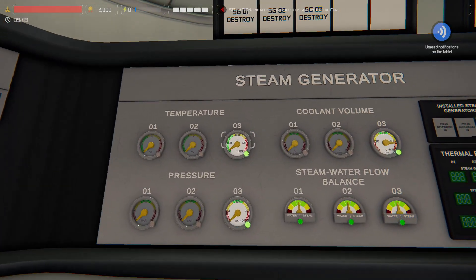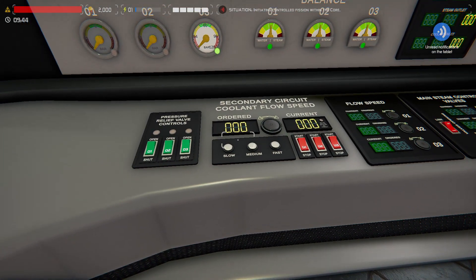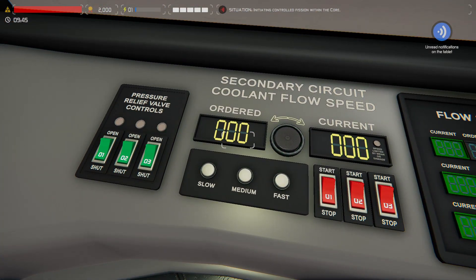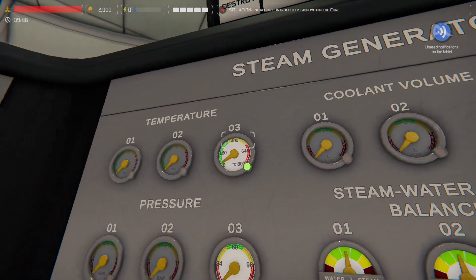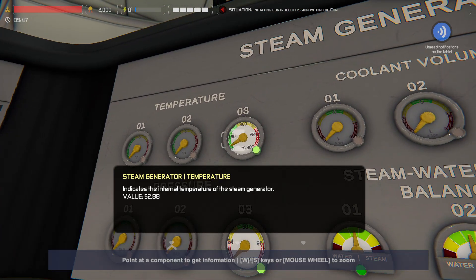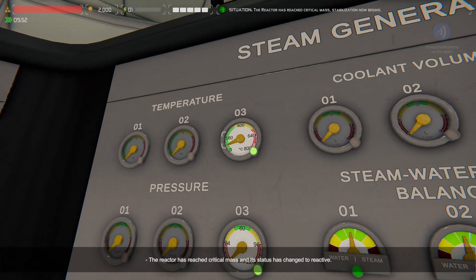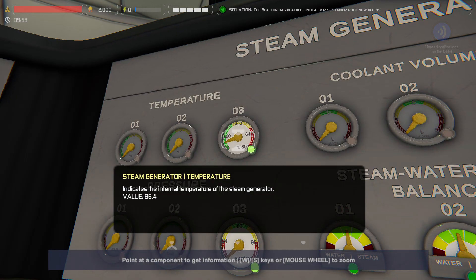Things start happening a lot quicker now. We're watching our steam generator temperature rise and looking for 100 degrees — when it hits 100 we'll turn on our secondary coolant pumps and set them to 25%. We can pre-select slow now before turning it on, so it goes straight to 25% when activated. We let that continue to climb, speed things up a little bit. We have now reached critical mass, meaning a reaction is happening and it's self-sustaining.